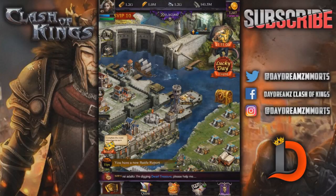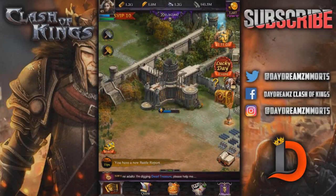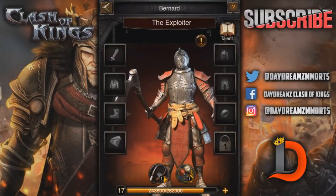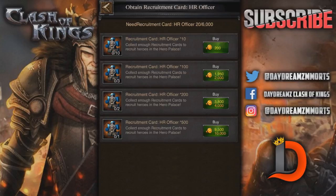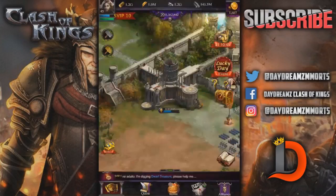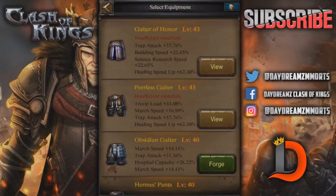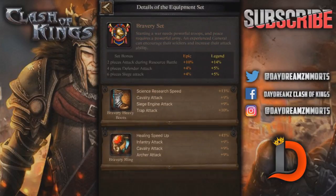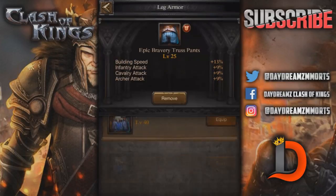Let's get into the update. So — Hero Trials. New feature for the Hero Palace: Hero Trials. By clearing stages, you can get Hero-related items including Hero Shards, Experience, and Materials for Equipment Sets — like Five Star Stones and Blueprints, maybe some Dragon Stones.